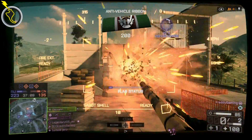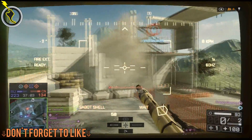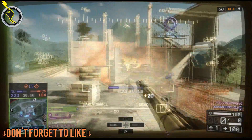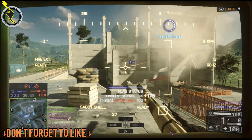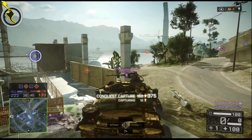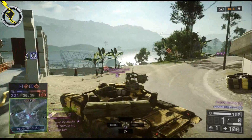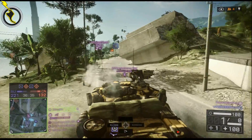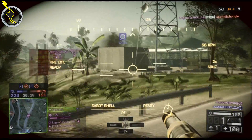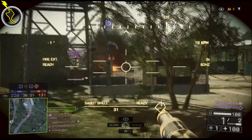They synchronized the timing of the aim-down-sights animation on sniper rifles with your ability to fire at full accuracy — players no longer need to wait additional time after the aiming animation plays to get accurate shots. There is still a delay to achieve full accuracy, so quickscoping is still not possible — thank you for that. They also tweaked the SRS bolt-action time and lowered the rate of fire since it was shooting really fast. The muzzle velocity of the MP7 has been reduced, and the MTAR muzzle velocity has also been reduced.